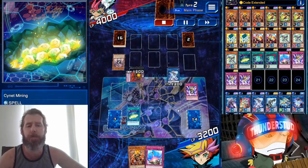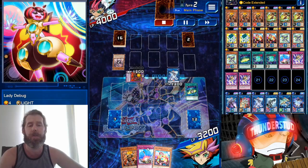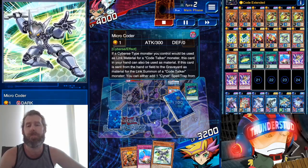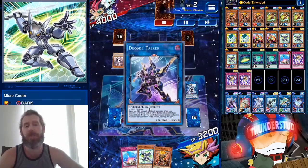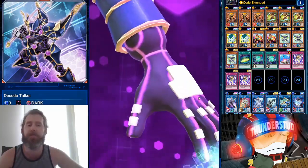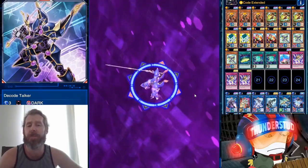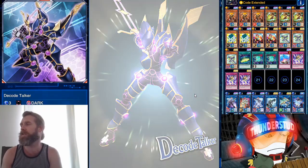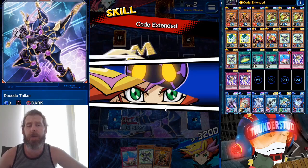Now we're going to use Cynet Mining to throw away Karma Cut, search a Lady Debug, normal summon her, and search another Coder. We link summon once again — this time into Decode Talker. We even get a fancy cutscene. His cutscene has its own theme song, not just sound effects — one of the first cutscenes to really have its own music.